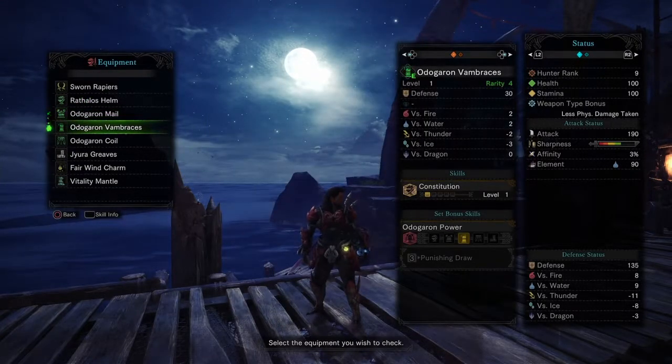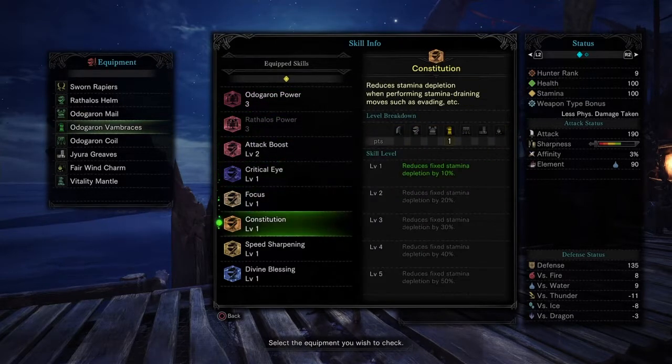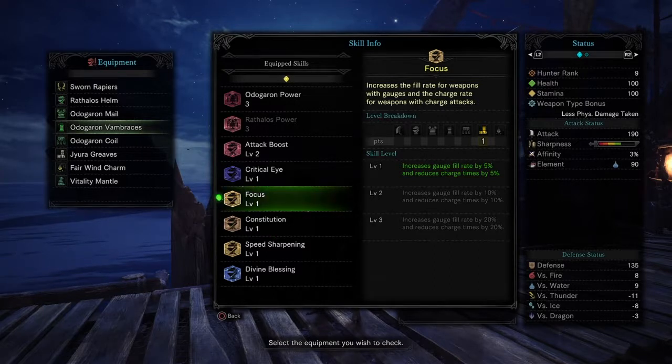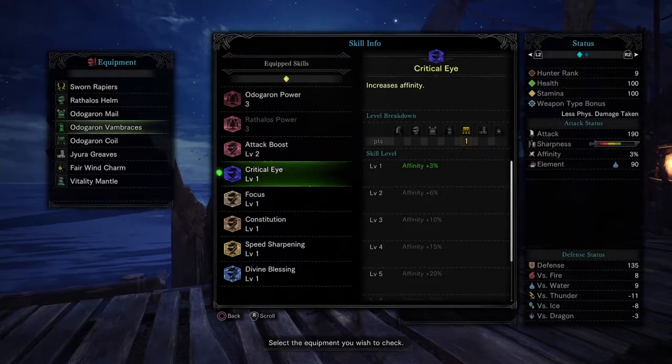A three-piece Odogaron set actually gives you a set bonus - it adds a stun. I've got constitution which reduces fixed stamina depletion, I've got speed sharpening two which removes one cycle from the sharpening animation, divine blessing obviously, but focus is a new thing I've been looking at - focus just increases your bar quicker.